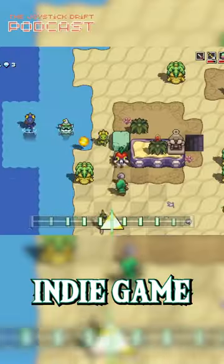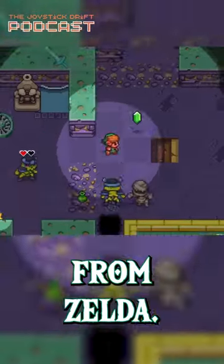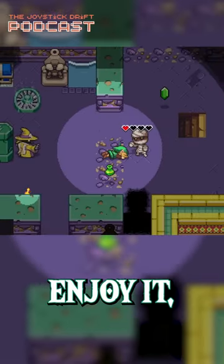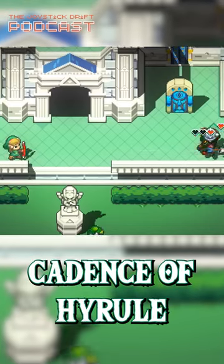This is a really great indie game that combines rhythm-based gameplay with the epic music and characters from Zelda. You could definitely beat the game during the trial period as it's only about 6 hours long, but if you really enjoy it, you can buy it on the eShop for 50% off. Will you be trying out Cadence of Hyrule this week?